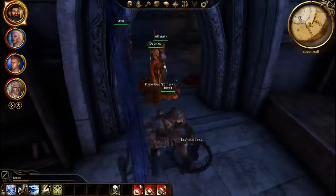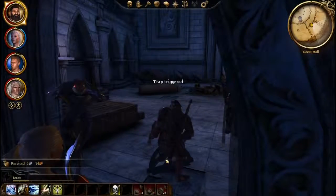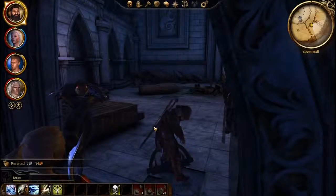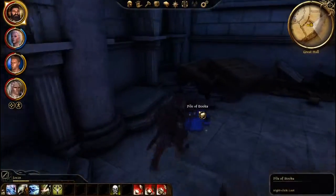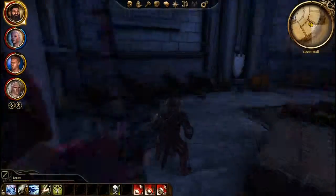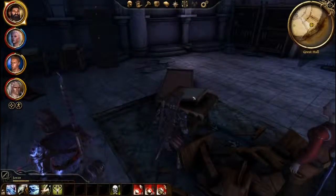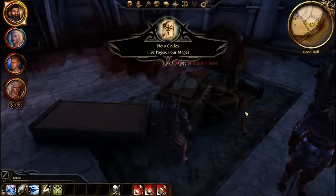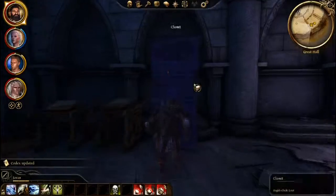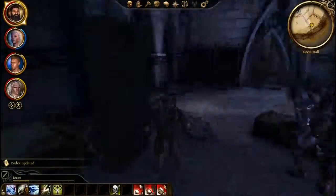What else is in here? Money from him — oh, I stepped right in a trap. The traps really are kind of a gimmicky mechanic — that's something I think could have been completely out of the game and it had been perfectly fine. There we go. All right, five pages for mages.